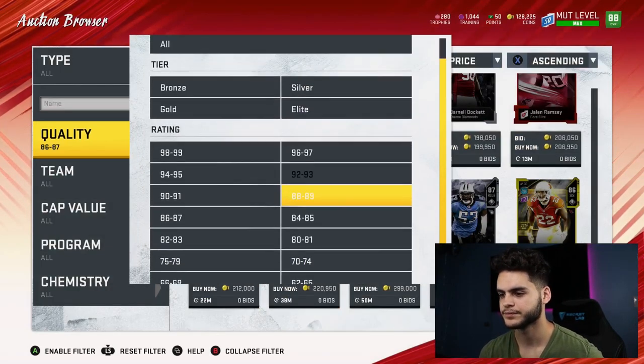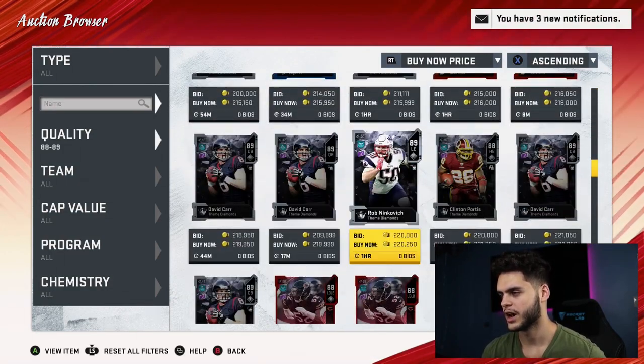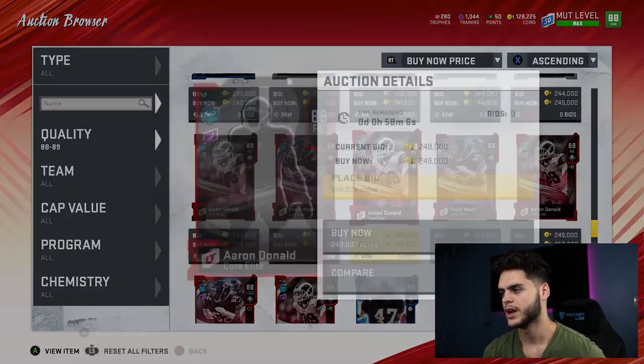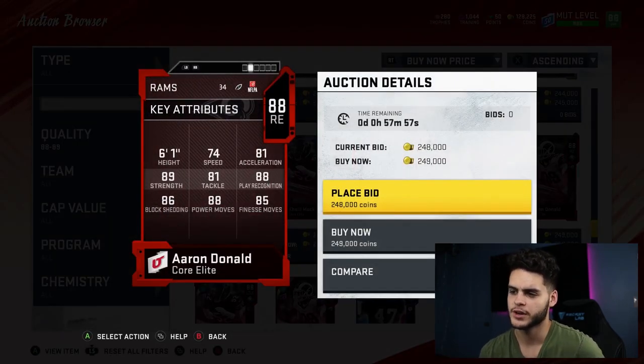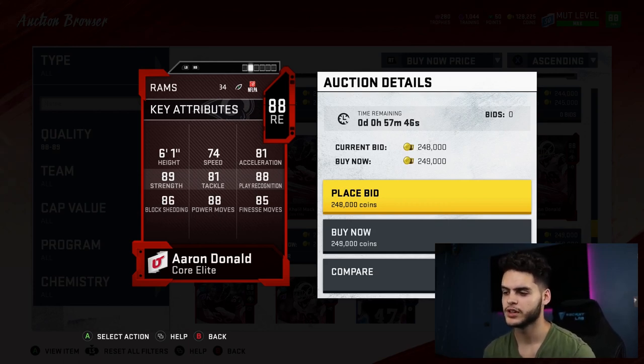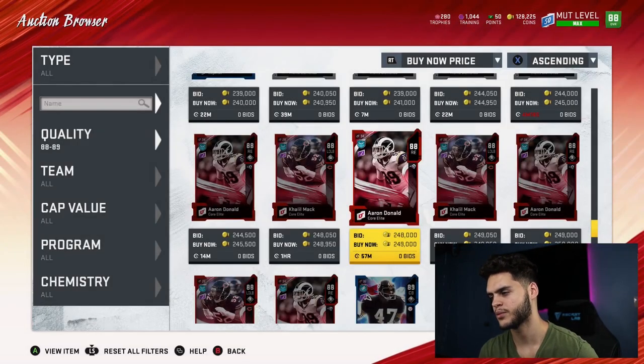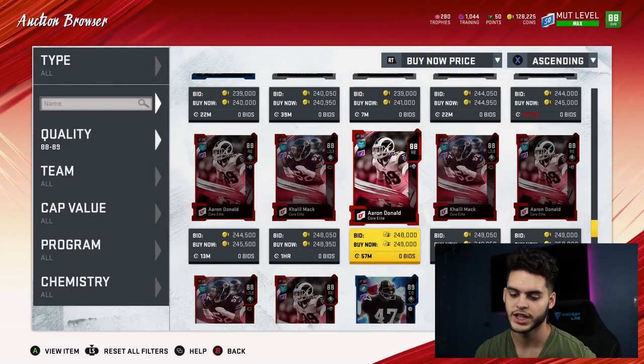The next guy at number 5 has been on my team since day 1 this year — Aaron Donald. He has decent speed for an end, 88 play rec, 88 power move, 86 block shedding, 89 strength, 81 tackle, 81 acceleration, 85 finesse move. This card has great longevity — he's going to get tons of upgrades: Team of the Weeks, Most Feared, Christmas cards, Ghost of Christmas Past, end-of-year cards, Team of the Year. This guy is going to get cards all year. I have no problem slotting him in for the whole year, which is why he's at number 5.